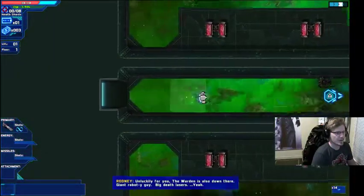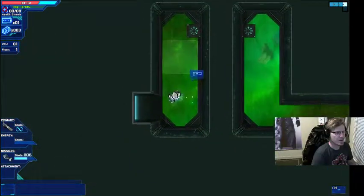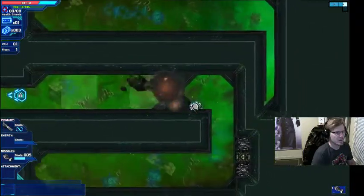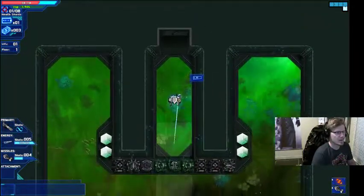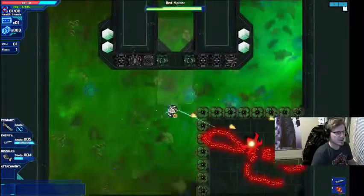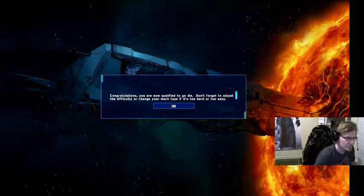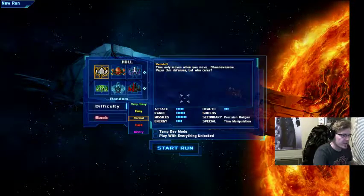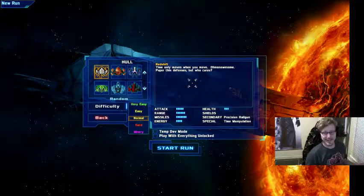Just think of this as a giant death trap set here to keep you from me. The Warden is also down there. Your main weapon has infinite ammo. Now you have an energy weapon. So we're going to start a new run — that's the tutorial. I suggest you listen to what the guy has to say; he's quite funny.